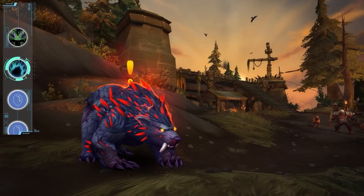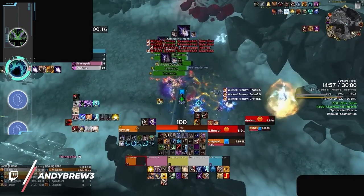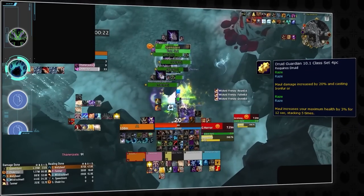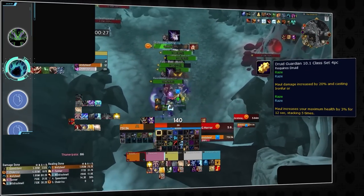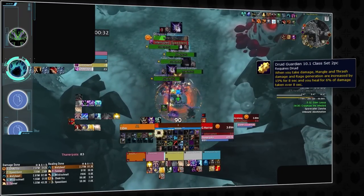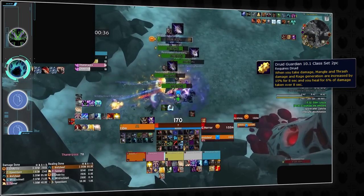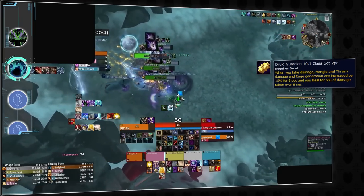Guardian Druids are the second highest performing tank, experiencing a significant resurgence since Season 2, and their potential is expected to grow even further with the release of patch 10.1.5. Guardian Druids possess exceptional survivability and excel primarily when coming up against strictly physical damage. The four-piece tier bonus contributes massively to this, providing a substantial increase in maximum health and a solid buffer against any level of incoming damage. The two-set bonus, combined with Frenzied Regeneration, grants them impressive self-healing capabilities, making them very self-sufficient.